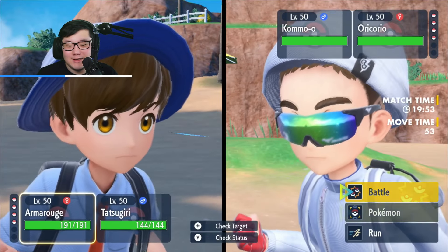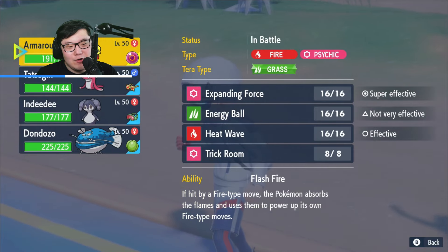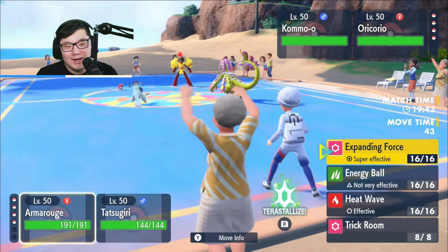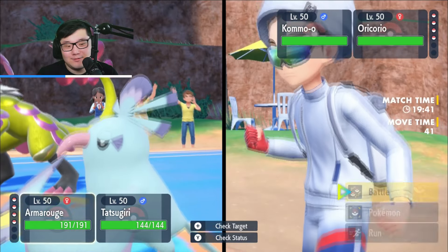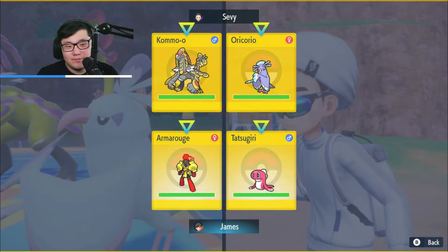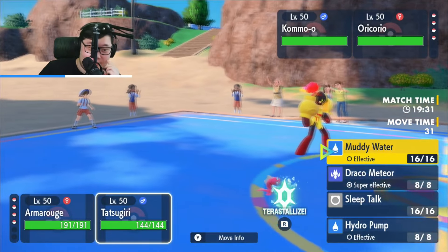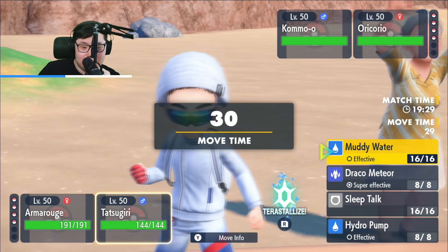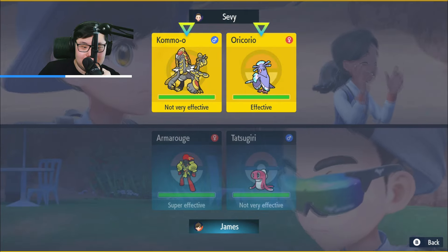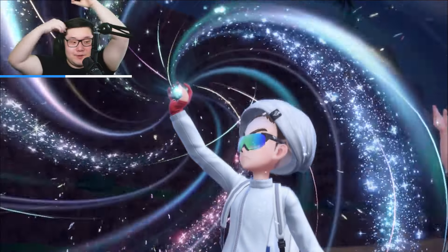Yeah, it's a Ghost/Flying type. Does Muddy Water/Heat Wave KO? I think I always Trick Room. Do I want Trick Room here? I think I really want to get Trick Room up. Do I just want a Draco or Muddy Water? I kind of want to go for a Specs Muddy Water — it does so much damage to their team. I do have the Draco Meteor that threatens them, so I feel like they should respect it. I'm going to go for Muddy Water. We're going to see a Terra — which is perfect.